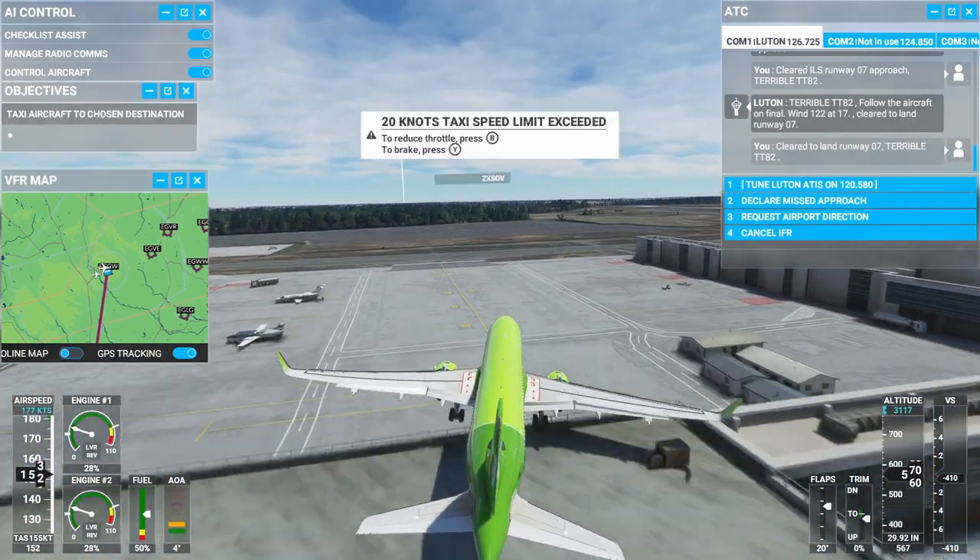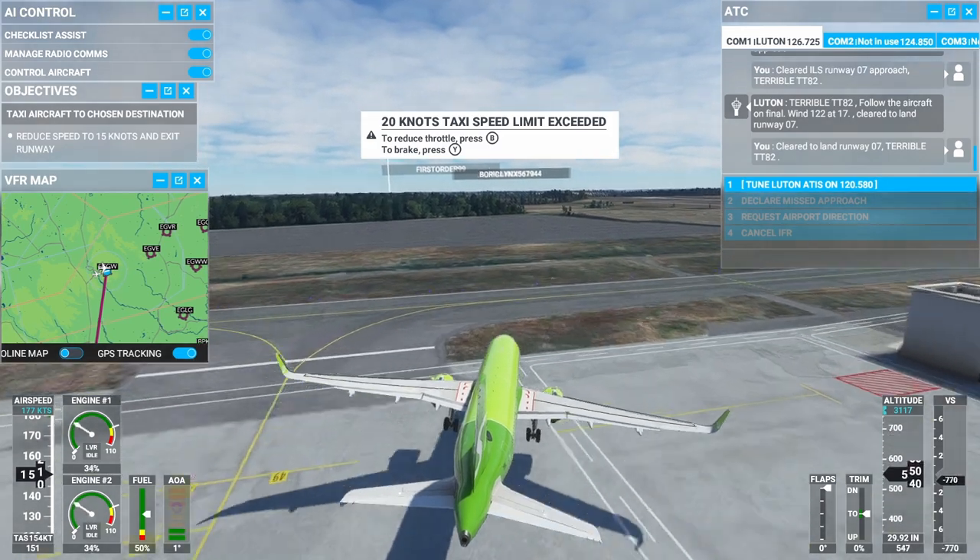Forty feet. We landed on the roof! We landed on the roof and bounced, and then the tail hit the floor. So — AI co-pilot. There's no issue using it whilst in the air. Maybe... maybe don't use it for landing.